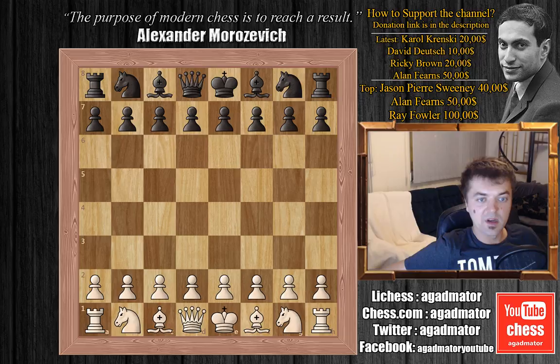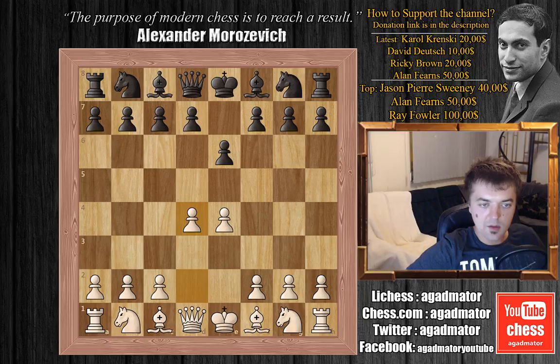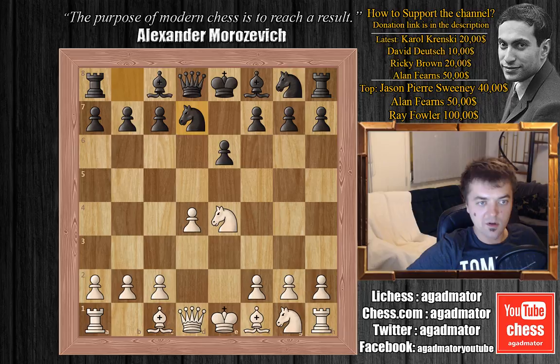He is playing against the Dutch Grandmaster Lochlan Van Veli. This is just another quick kill in the Rubinstein variation of the French. Let's see this game. Morozovich is white and Van Veli is black. We have e4, e6, d4, d5 — the French Defense — knight to c3, d captures on e5, knight captures on e5, and we have knight to d7. This is Blackburne's move of the Rubinstein variation of the French.